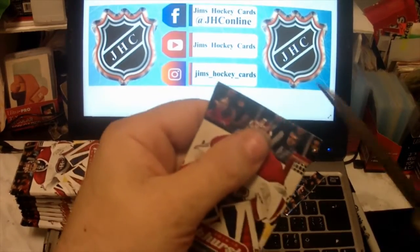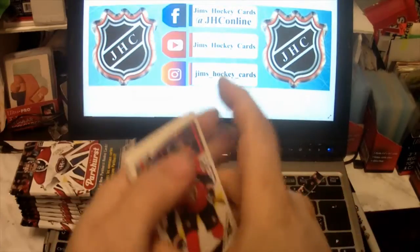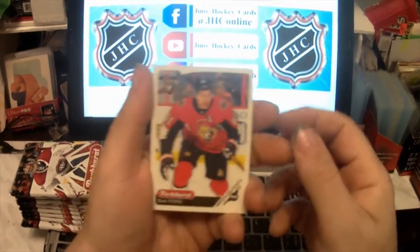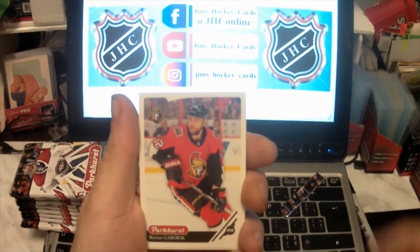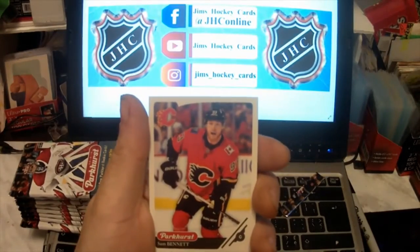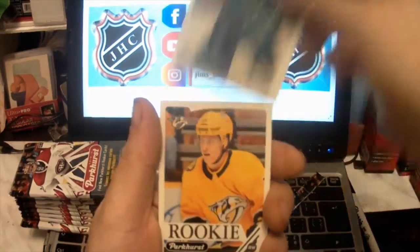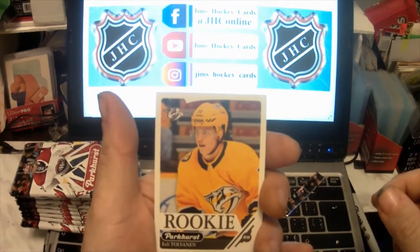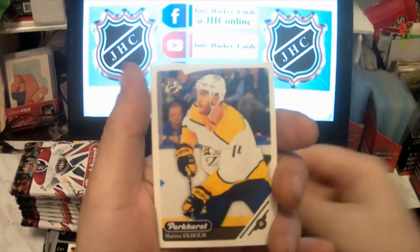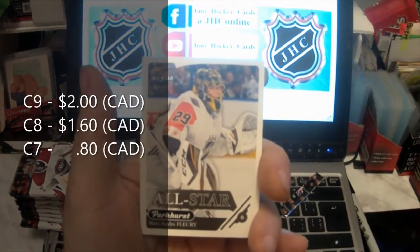Oh my god, all I did was ruin the pack before I even opened it. Okay, pack two — no shiny in this one. We have Mark Stone, Marian Gaborik, Eric Staal, Brayden Point, Sam Bennett — I do believe this is a gold. Joe Thornton, a rookie of Eli Tolvanen, Matthias Ekholm, Phil Kessel, and an All-Star of Marc-André Fleury. Right on.